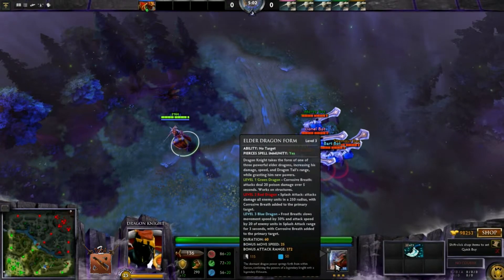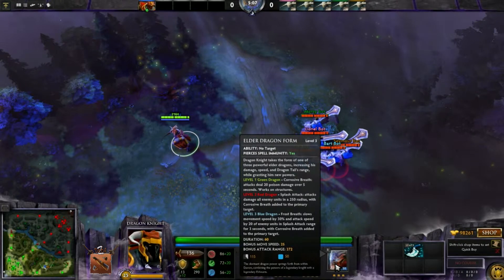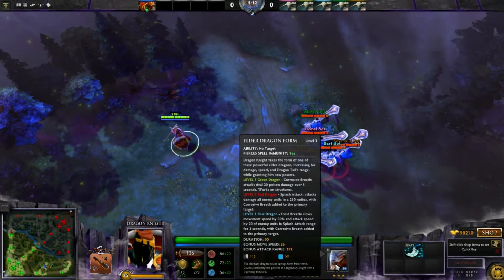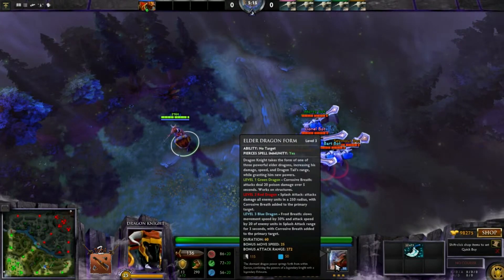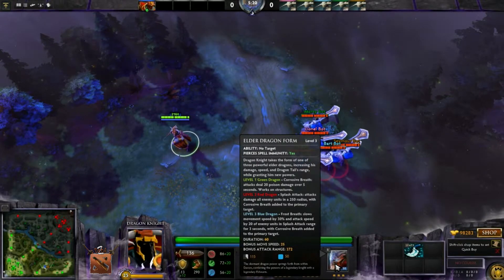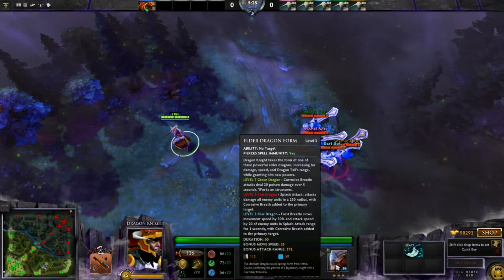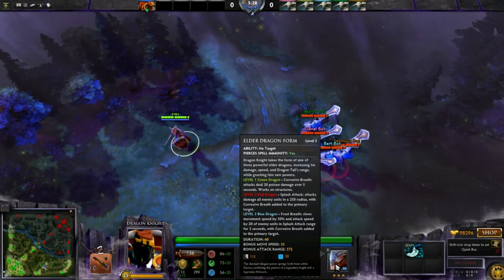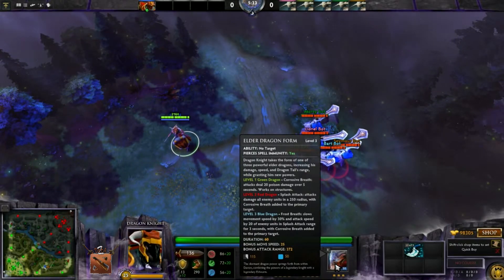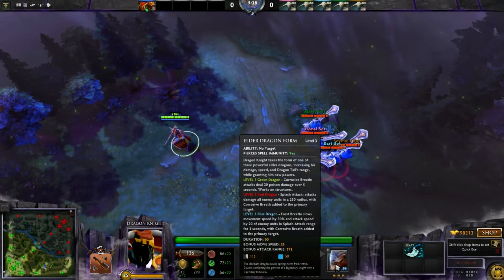His ultimate is Elder Dragon Form, where you basically become a dragon. There are 3 types of dragon levels: level 6, level 11, and level 16, with the dragons getting stronger of course. Dragonite takes the form of one of three powerful elder dragons, increasing his damage, speed, and Dragon Tail's range while granting him new powers. On level 6 you have a level 1 green dragon — corrosive breath attacks deal 20 poison damage over 5 seconds and works on structures.